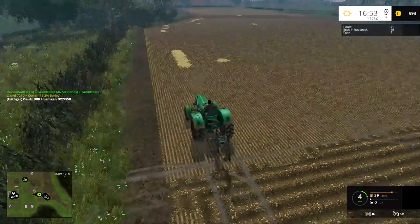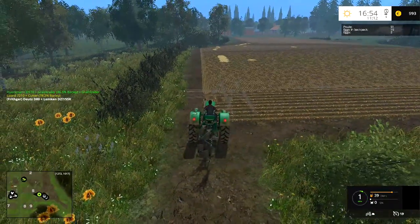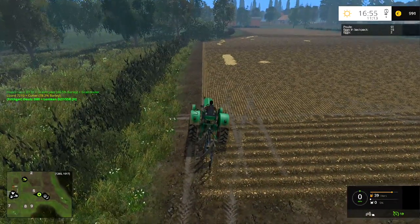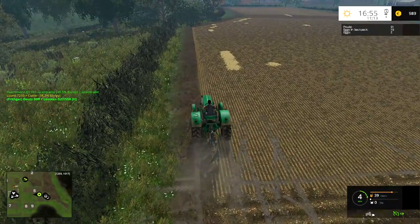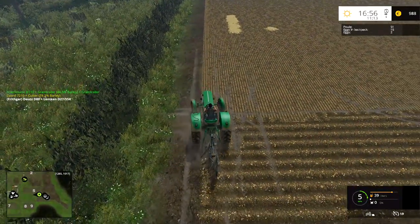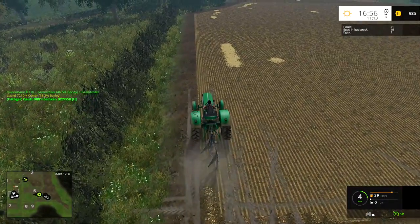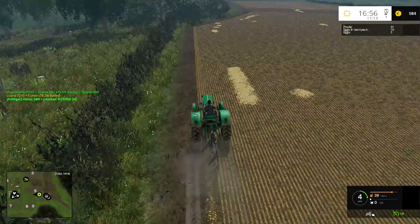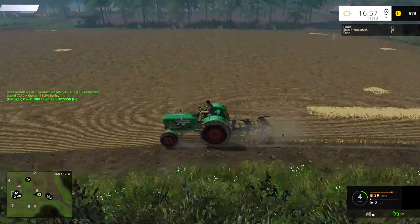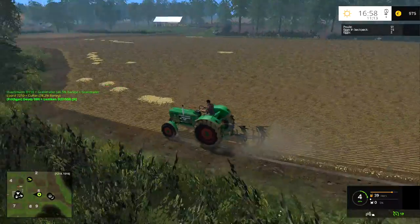I'm going to start it working on this field - it might actually encounter a bit of an issue when we try to turn around just up there, but we'll see how it gets on. Right here - it needs to just come out ever so slightly further. There we go. Now that is at least plowing into the very edge of the field. It might have a bit of an issue up there going into the bushes a little bit, but we could probably live with that. In the next episode I will find a different plow.